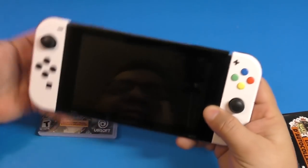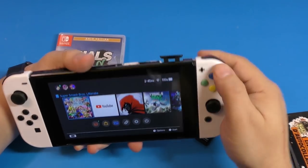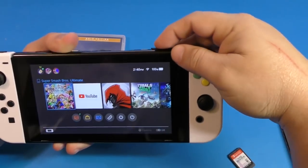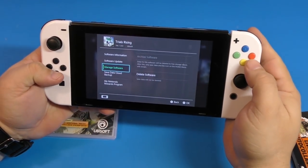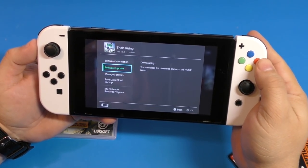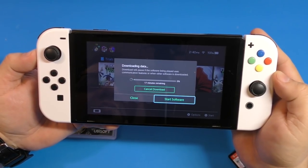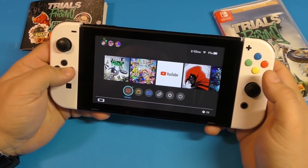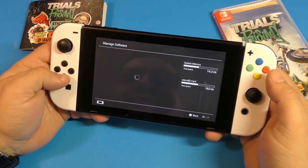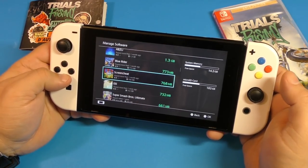First let me close Super Smash Bros Ultimate, which I was playing last night. Let's insert the game and see if there's a day-one update, because a lot of these games do have one. Yes, it does have a day-one update — it says 14 minutes. I'm going to wait for this to finish. Okay, the update is done. Let's see how much data it actually saved with a physical copy.